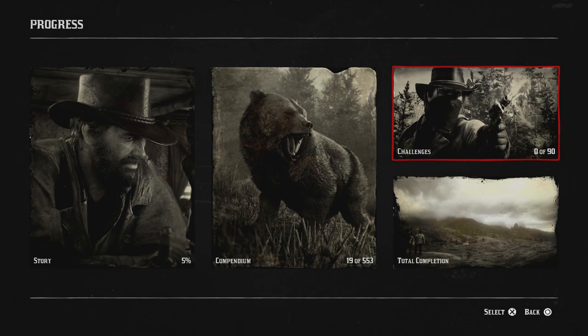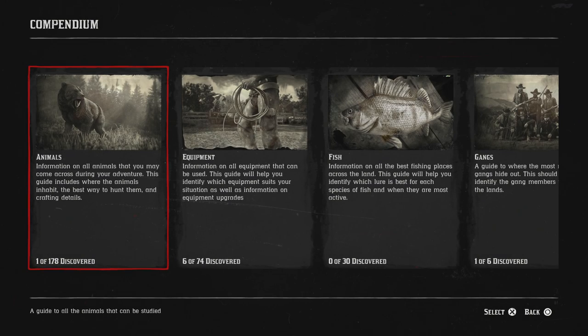At the same time, we're going to look at the compendium and the animals discovered. I started a brand new game for my second playthrough for my good choices run, so everything is pretty much undiscovered. The reason I did that is because I wanted to catalog finding these animals while I'm recording, versus just trying to beat the game in single player mode. So everything is pretty fresh.